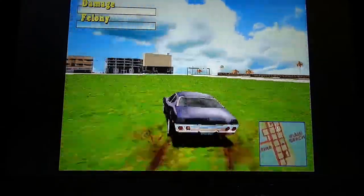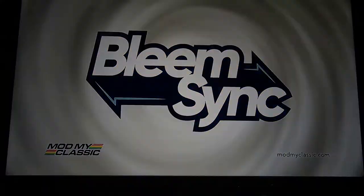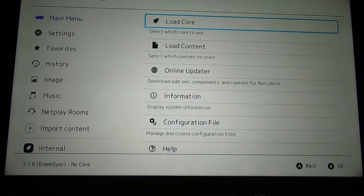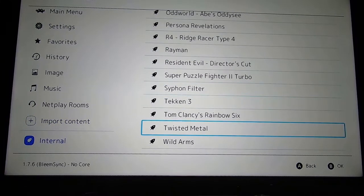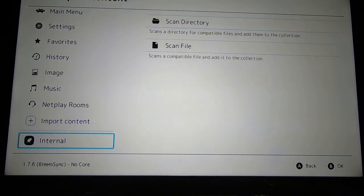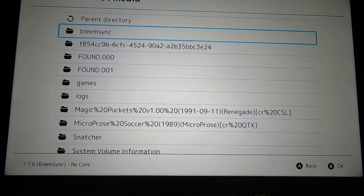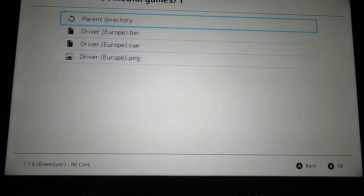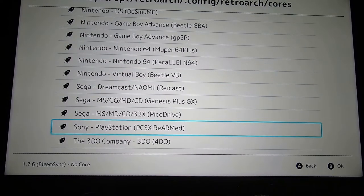Through RetroArch it definitely improves things a lot, so I'm going to load Driver through RetroArch now. If we go back to the main menu we can choose RetroArch, then load content, start directory and go down to media and games. It numbers games one to ten in the correct order - Driver is number one. You choose the bin file, then go down and choose the PlayStation core at the bottom, and it will load Driver.